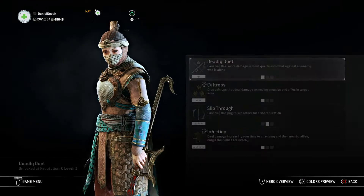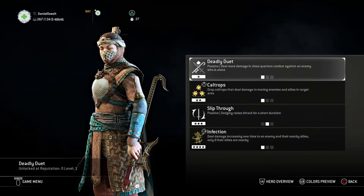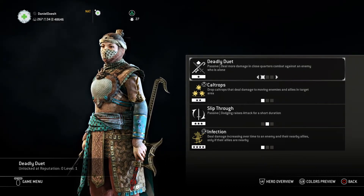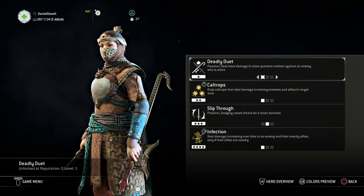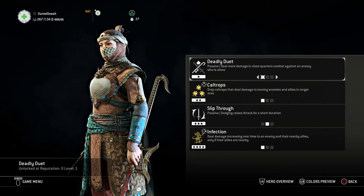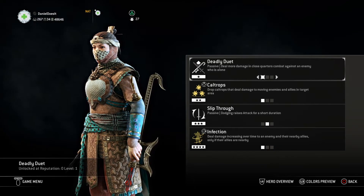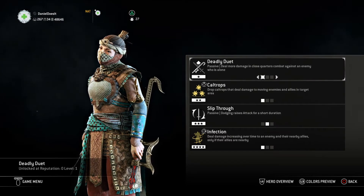Moving on to the feat selection. I go with Deadly Do It, Caltrops, Slip Through, and Infection. I go with Deadly Do It for the first slot because you'll deal more damage in close-quarters combat against lone enemies. This even counts against the Guardian if you're fighting him by yourself. On top of that, if you're able to isolate people — which is what we're trying to do with Nuxia — you're doing more damage, you have more stamina cost reduction, more health, and you're lasting longer. Nuxia is an amazing trap character.